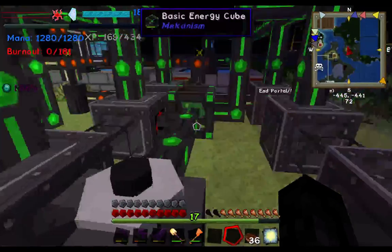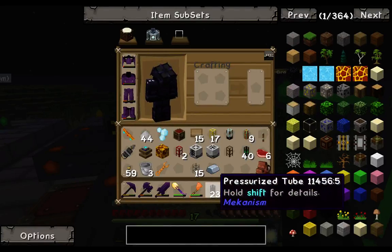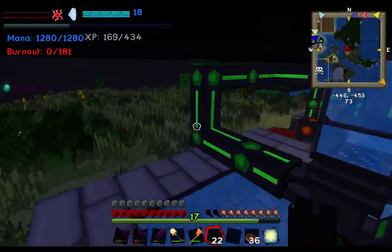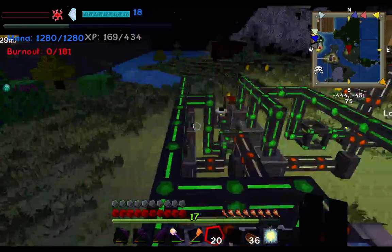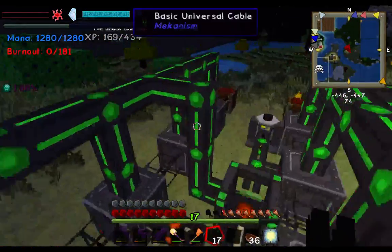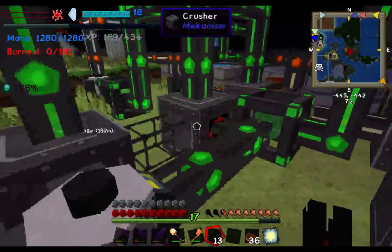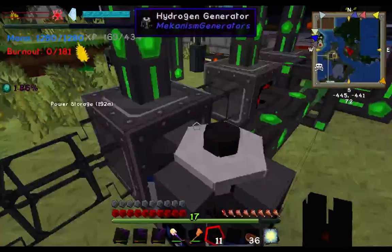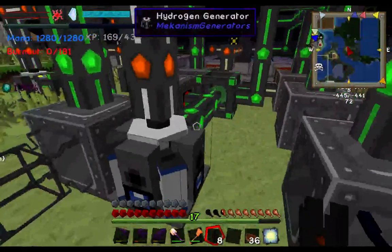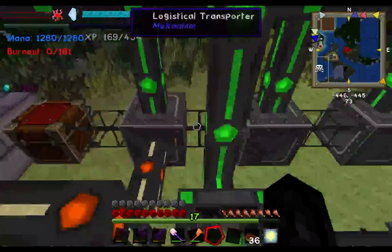Now the Mekanism machines and the hydrogen generator are set up. We just need to use some pressurized tubes to get the hydrogen output side connected over to the hydrogen generator. I don't believe it matters which face the pressurized tube is piped into on the hydrogen generator — I've done it on the back and on the top and it works fine. Now hydrogen is being pumped in, power is being generated, and that's how you do it.